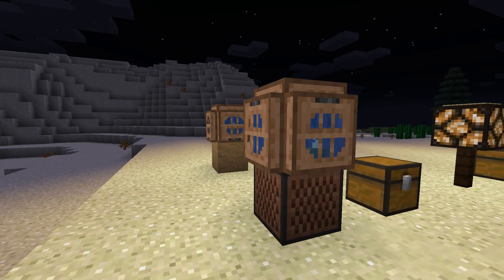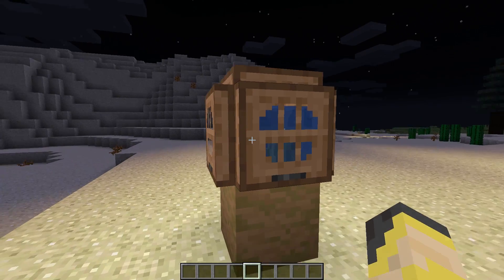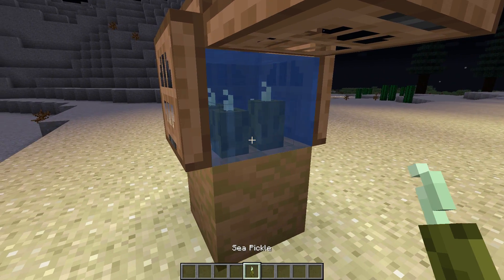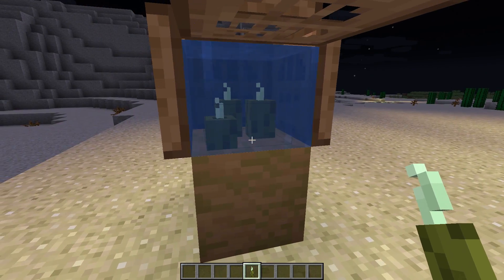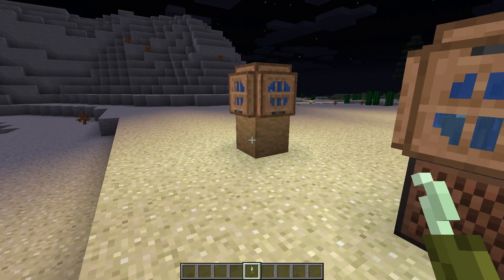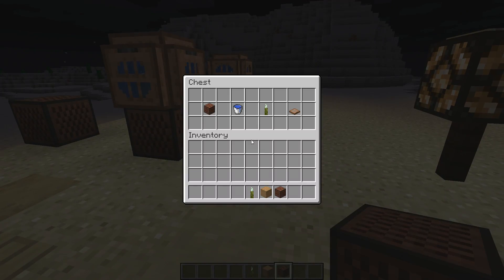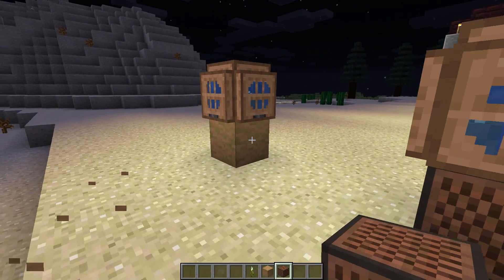The first idea is a city lighting design. This design revolves around the new jungle trapdoors — these look like some kind of fancy old-school lighting fixture to me. I'm using sea pickles on the inside, which means you can do variable lighting levels, so you could put three sea pickles for a dimmer look or go all the way with four. On the back I'm using a stripped jungle wood block on the bottom, and on the front a note block. I think this could look really nice along a city path or a jungle path.